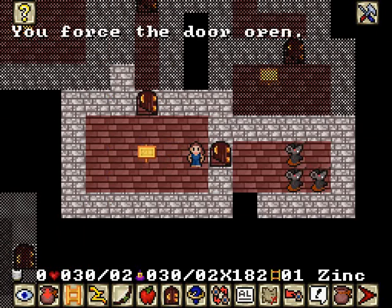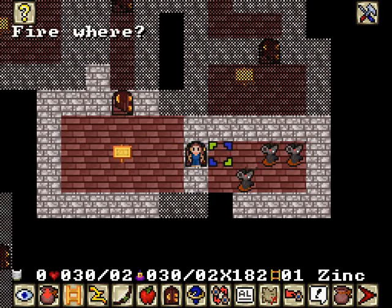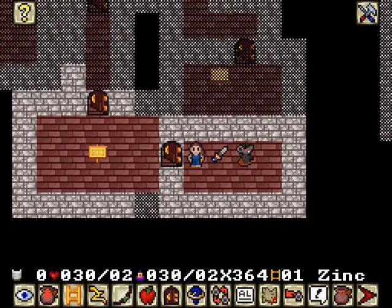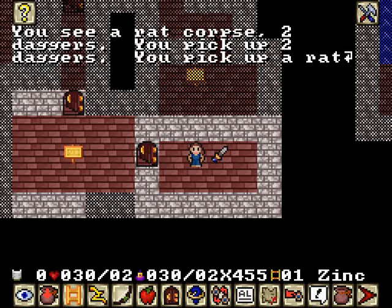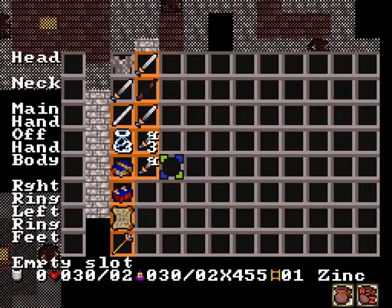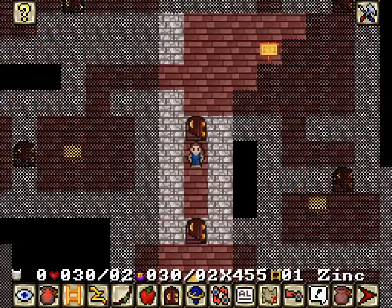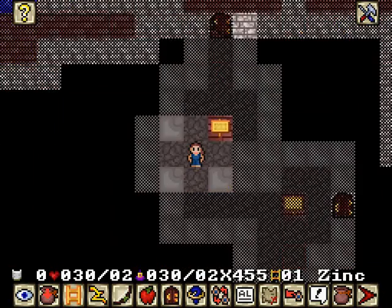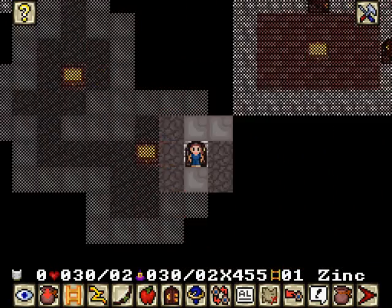I quiver the daggers — these daggers are totally quivered. You can quiver all of them. Then just throw — you stab the rat, the rat crumples into a heap. Crumpled rat heaps, good times. Go ahead and eat the rat corpse. Daggers auto-quiver when you pick them up, which is very convenient.